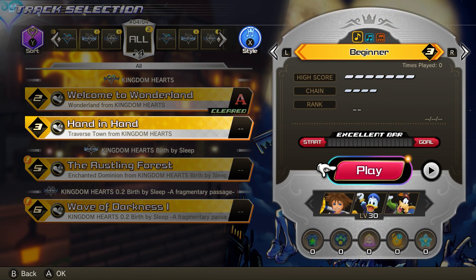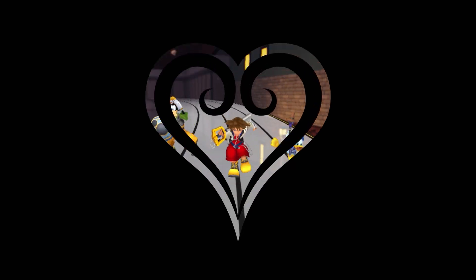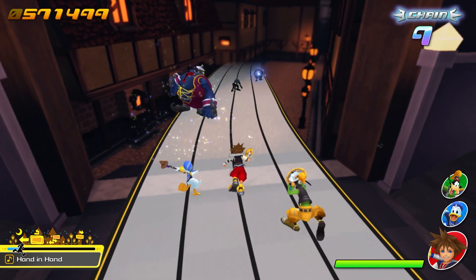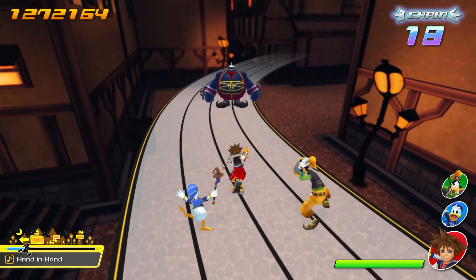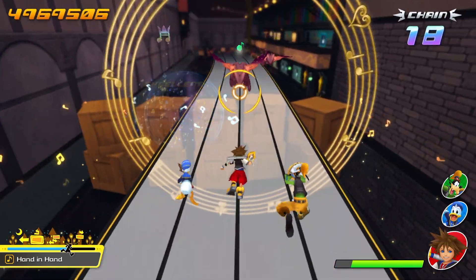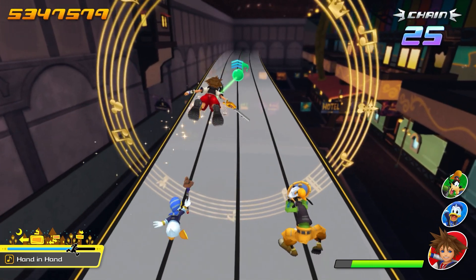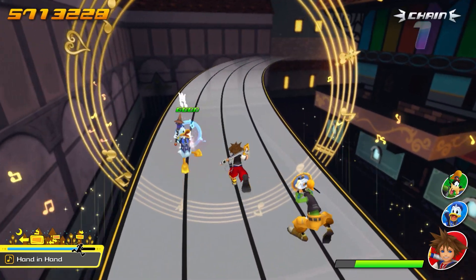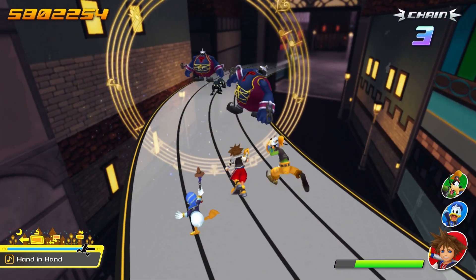Alright, we go to Traverse Town. I don't think I even get to pick out the characters besides Sora, Donald, and Goofy. Sora is essential but Donald and Goofy — I don't know if I can change them. The music in Kingdom Hearts is awesome, and the fact that there's going to be a rhythm game about the game's music — it's going to be interesting. You know what I just noticed? There are both flying enemies in these levels. I thought when you encounter a flying enemy you have to actually jump up and attack, but apparently there are some flying enemies you can attack without having to jump. I don't know how that makes sense, but okay.